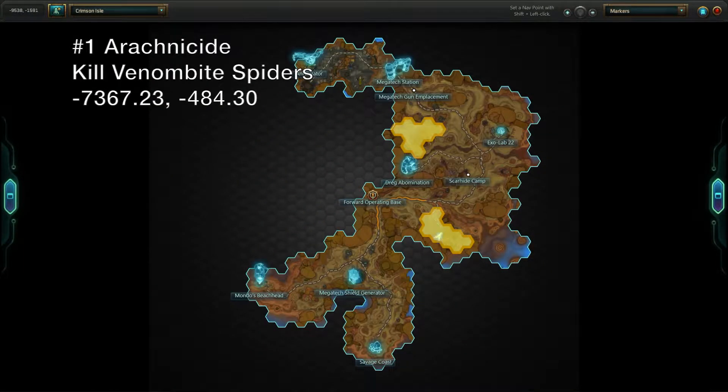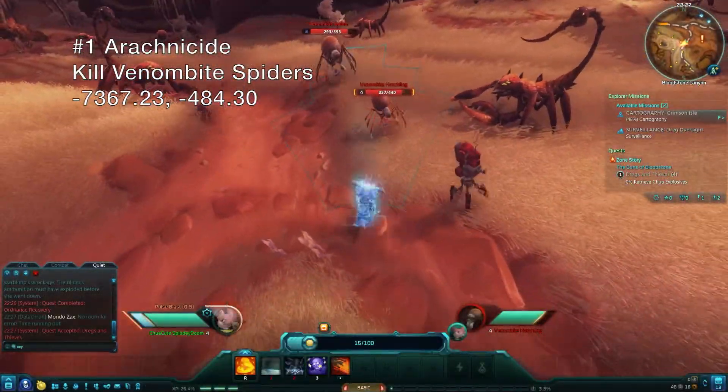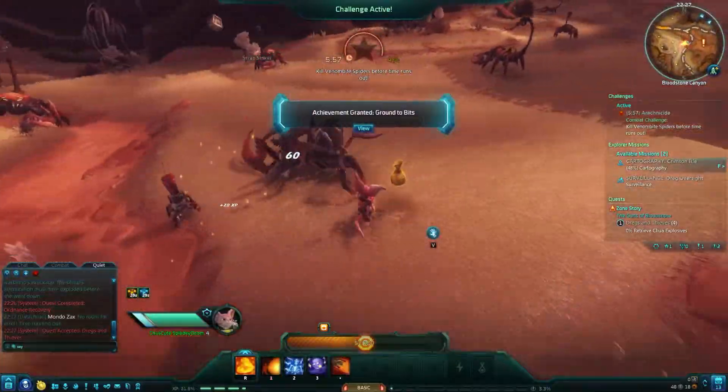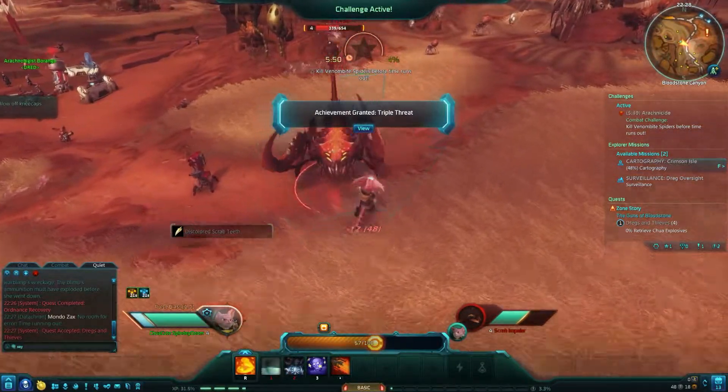The first challenge area is Venom Bite Pass. There are actually two challenges available to you here, but I'll cover them one at a time. First up is the Spider-Splatting Arachnocide, a combat challenge that starts as soon as you kill any venom bite spider in the area.